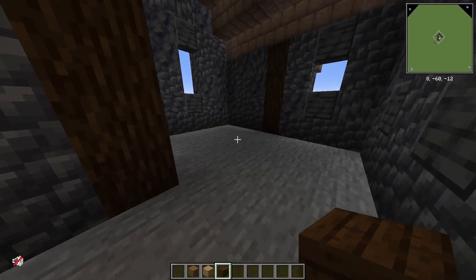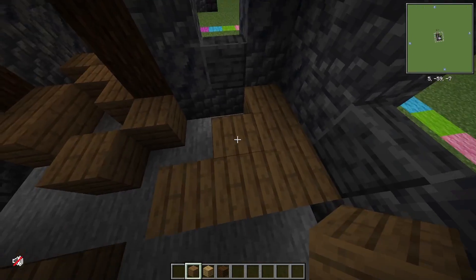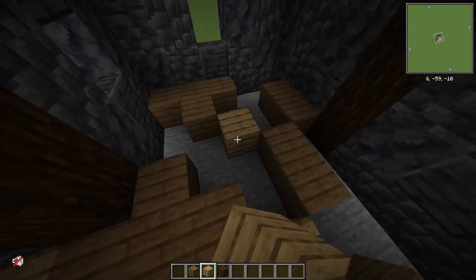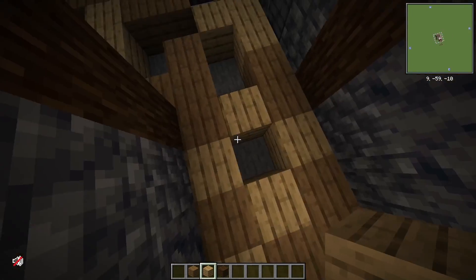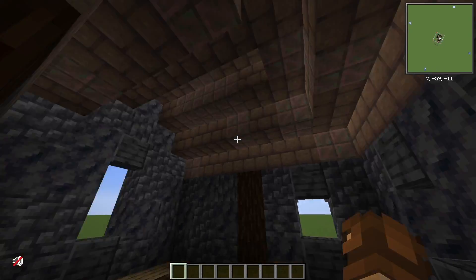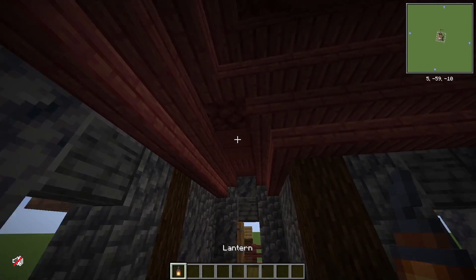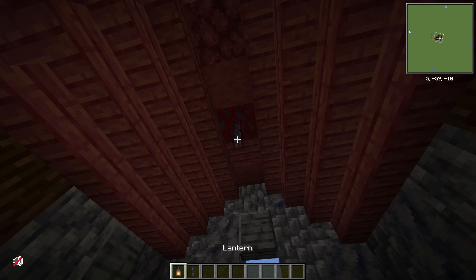Now we'll go on the inside and do kind of the same stuff — just throw some things down, make it look good. Play around a little bit; you don't want too much but at the same time you don't want not enough. The oak will go kind of halfway, throw some in here and there, then fill in the rest. We'll fix the ceiling and throw some lanterns in — one there, and we'll get a chain and throw a lantern there.